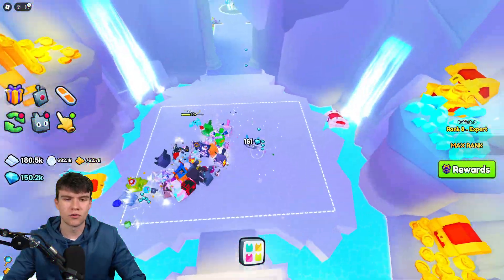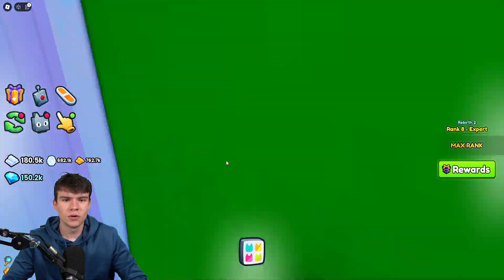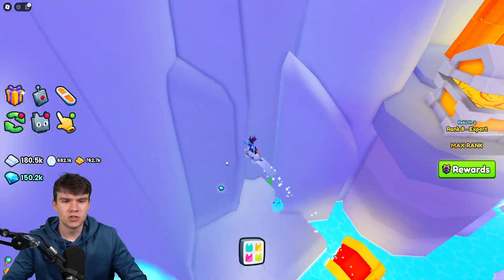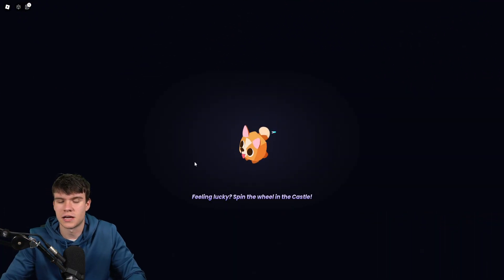So guys, how do you want to do this for free? Well, first of all, how do you do it if you have VIP? This is by far the easiest way of doing it. So all you need to do is come into the VIP area and just jump across here and just fall down the hole. Literally, that's it, guys. It literally takes about a few seconds.